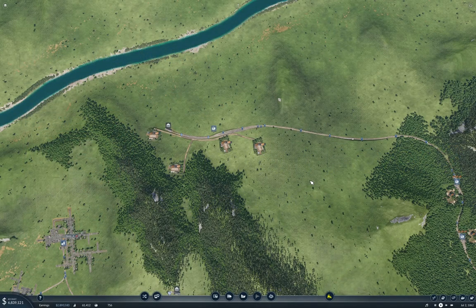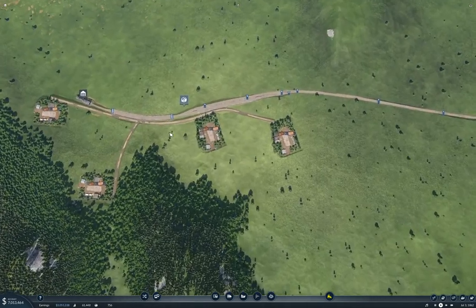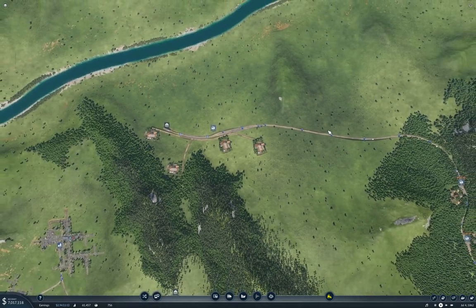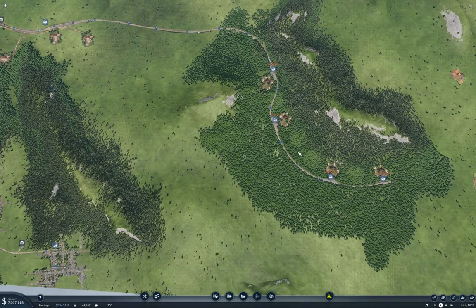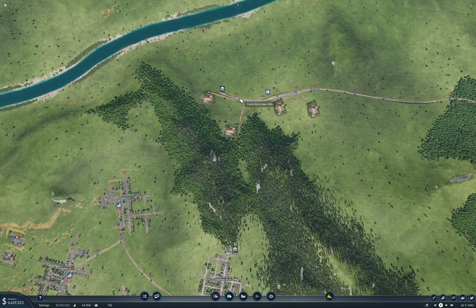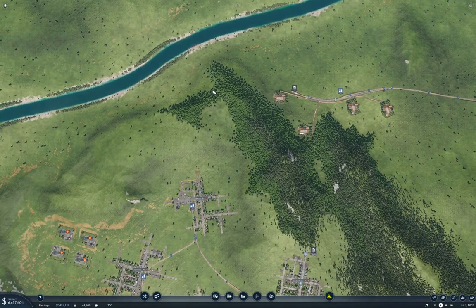Hello everyone, welcome back to Transport Fever 2. This is the Longland map, and last time we did some tinkering with these sawmills. Those sawmills are connected up to a source of logs, which should allow them to produce some boards, which we can then take along to another stage in the chain.